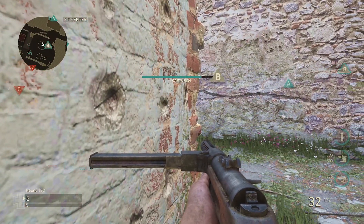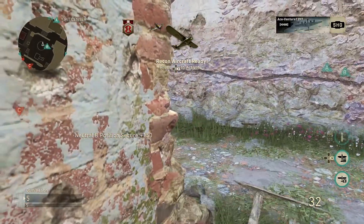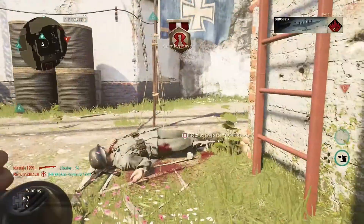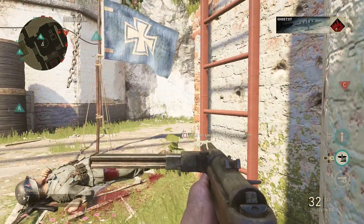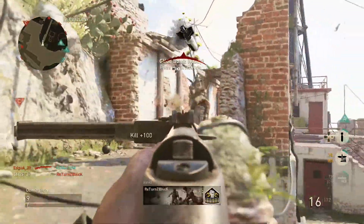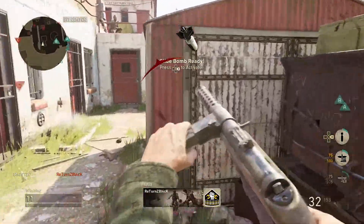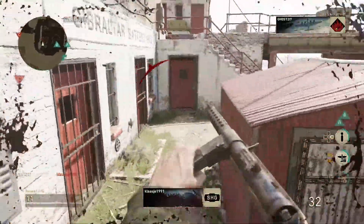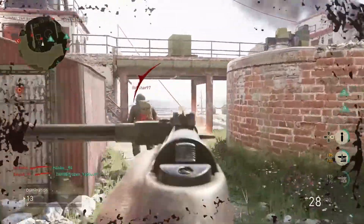Boasting nearly a 1200 RPM rate of fire, it absolutely shreds people in close quarters. Nothing can compete with you if your aim is mildly okay. Although that said, you do kind of need to use the grip on this weapon as it has some of the highest side-to-side recoil I've ever seen in any weapon, so you have to be pretty accurate with your shots to make sure that you get kills, because it will just flick all over the place.